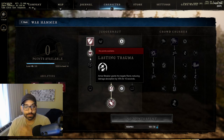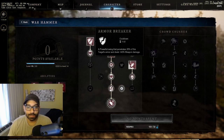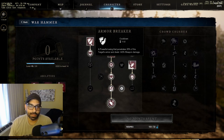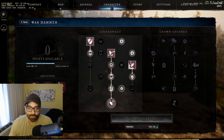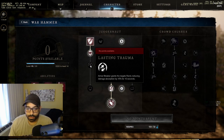For this particular build we're going to put three points into armor breaker, which is basically one of the initiating abilities. It has a relatively short cooldown, especially if you get any cooldown reduction. It deals 140% of weapon damage, adds grit with two points, and for the third point you stop at lasting trauma, which grants targets a rend reducing damage absorption by 15% for 10 seconds.